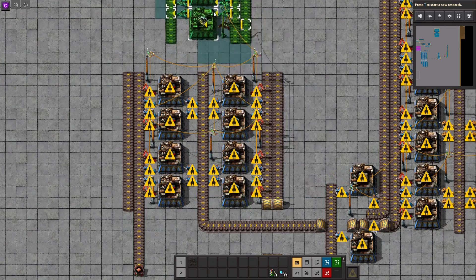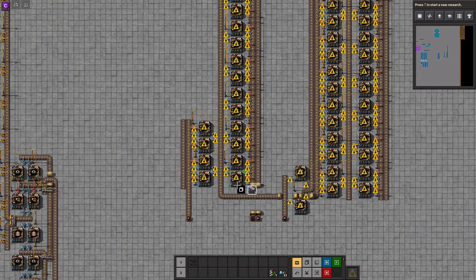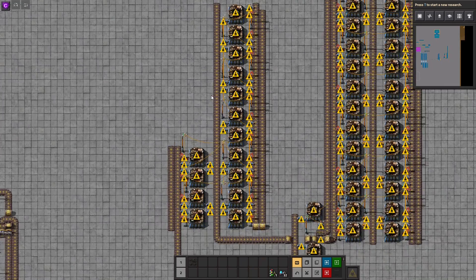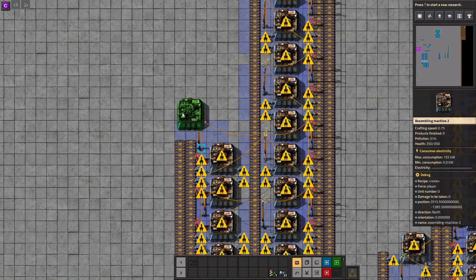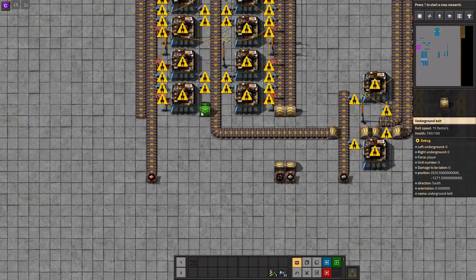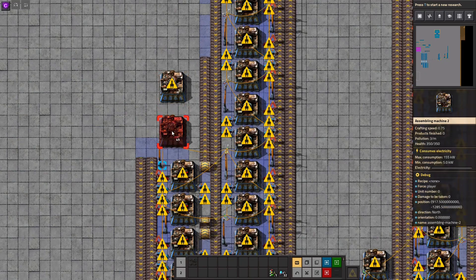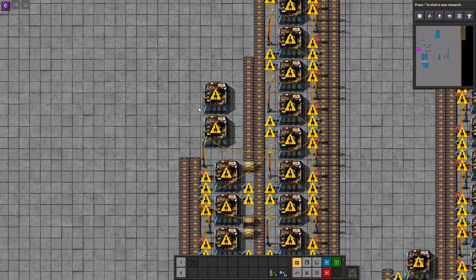So now let's go ahead and take these. I think we needed 11, so that's gonna be 12. We will simply get rid of these. And we have four of these, and then of course we will need two of the other ones. Maybe we can squeeze in another iron line here. That's quite convenient. Then we can do something like this.